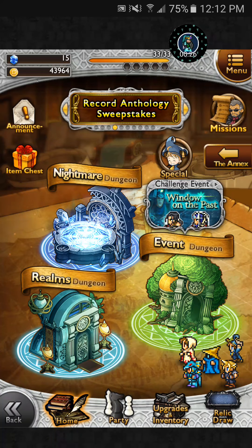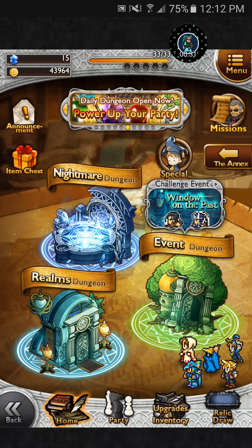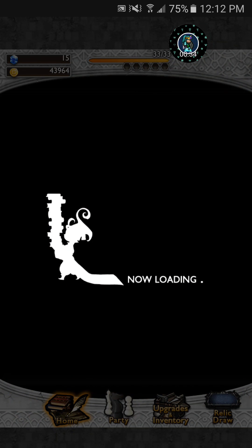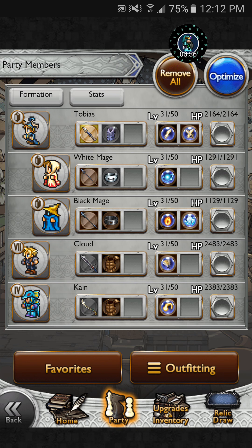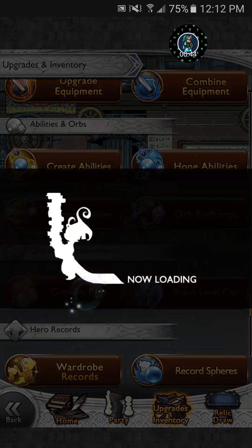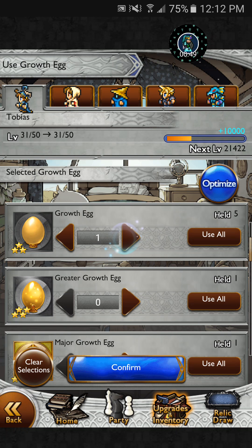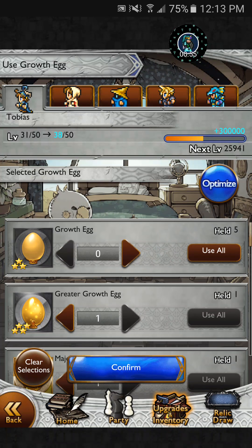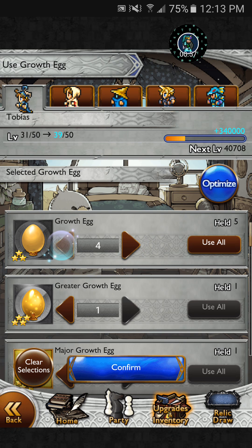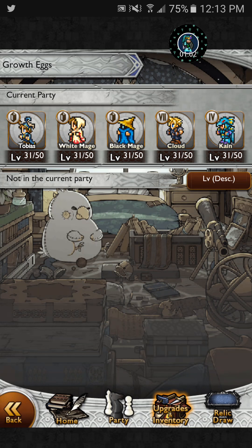This time, let's go over my party. Notice that they're all level 31. That's mostly because I found out that I could use these growth eggs to level myself up. I used most of these, but the Optimizer would use all of everything. Everyone's level 31.